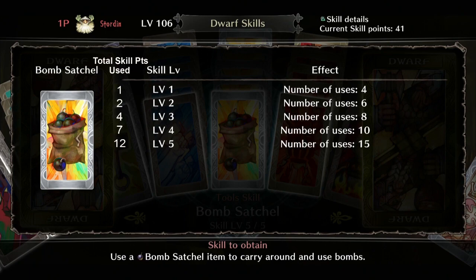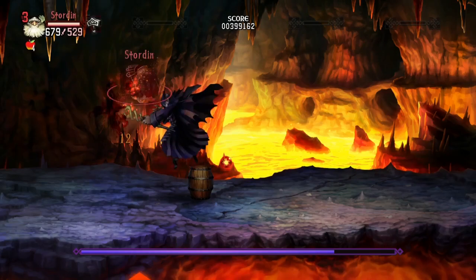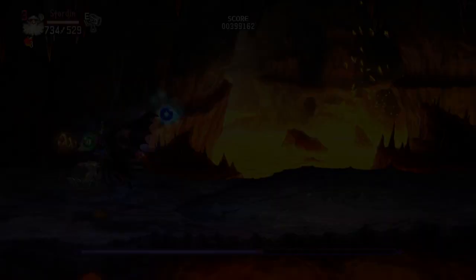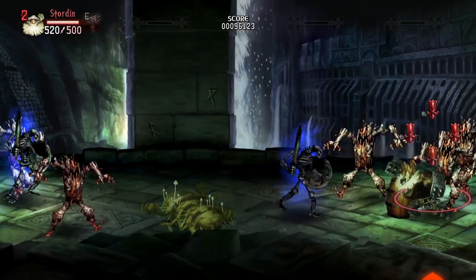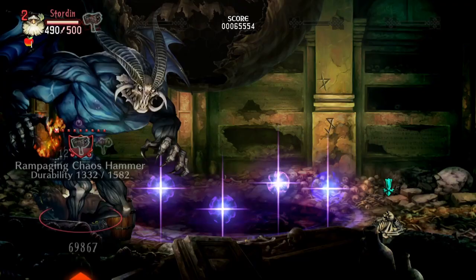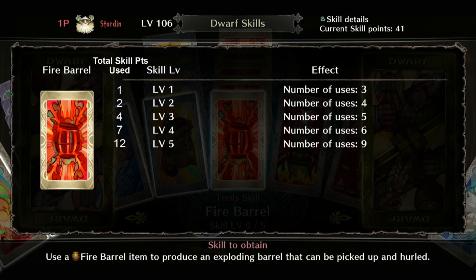Fire Barrel is another explosive utility skill that takes advantage of Powder Mastery for increased damage. It gives you access to explosive fire barrels that you can chuck with the Dwarf's grapple ability, make explode by hitting them yourself, or let enemies blow themselves up on. You can deploy it defensively on mobs, place a barrel before a power smash for an extra burst, or get double explosions by blowing up a fire barrel with a bomb. The first level gives you three fire barrels, and each level increases how many you can carry up to nine at level 5. This skill maxes out at 12 skill points total.